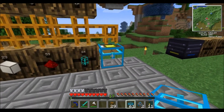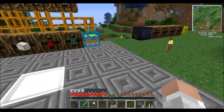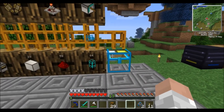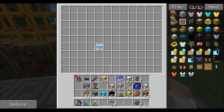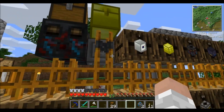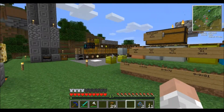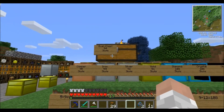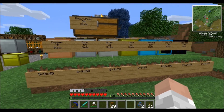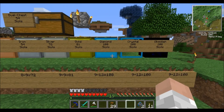I've also added this extra chest to demonstrate: items with no identified barrel will go into the catch-all chest first. Restriction tubes are very important when setting up a sorting machine. I also did a little setup showing all the different chests available: a dual chest has 54 slots, same as an iron chest; copper chest is 45 slots; silver is 72 slots; gold is 81; and diamond, crystal, and obsidian all have 108 slots.